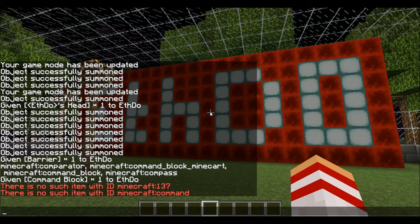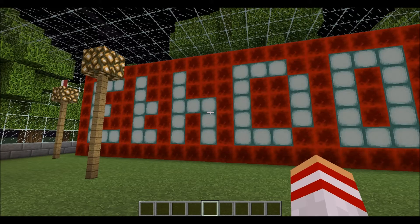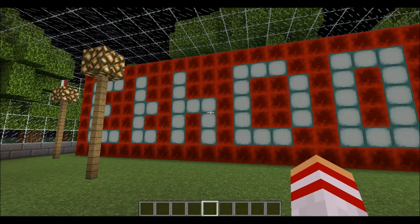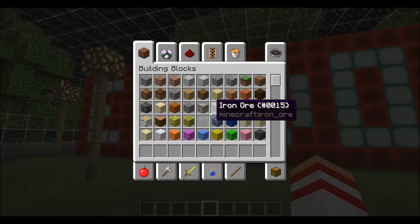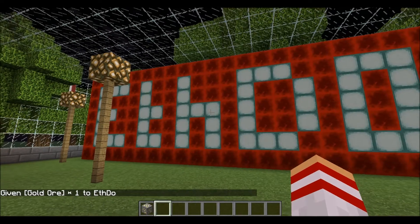Before, you could look up a list and all the numbers would be there, but I couldn't find a way of doing that. Until I stumbled across this: if you press F3 and H, I knew before this would give item durability, but I also found out that it has this little name underneath. So it shows 'minecraft:gold_ore' there — so if I wanted some gold ore, I'd give @p minecraft:gold_ore and I'd actually get the block I wanted.